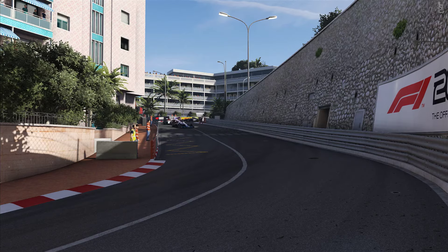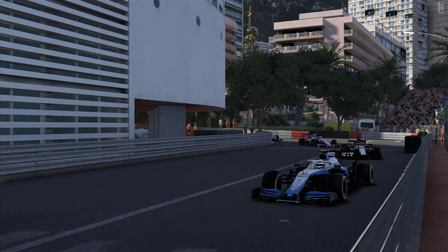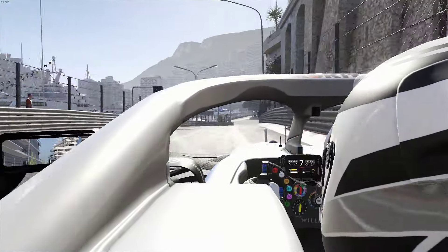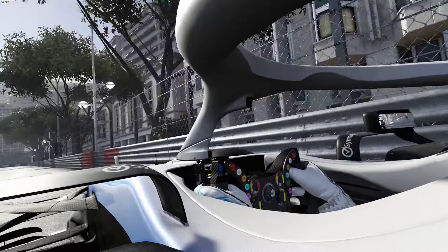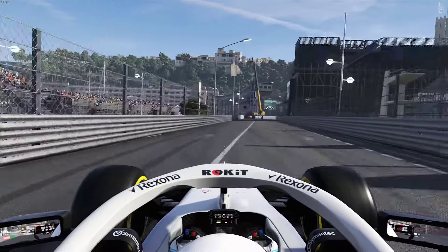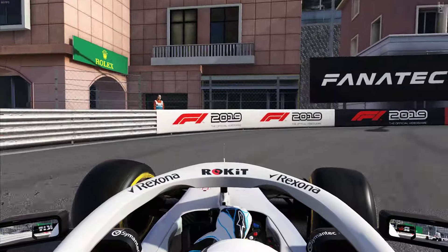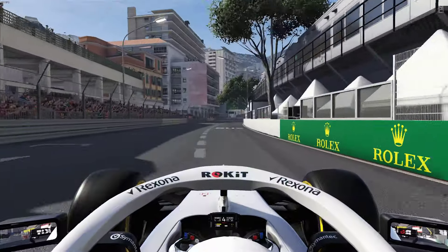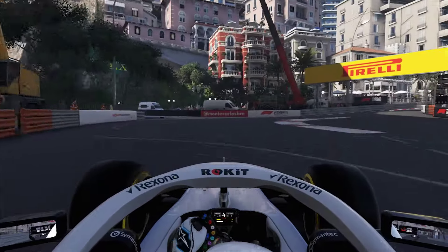Losing ground to the car ahead. Through the tunnel — it sounds really nice in here. That Alfa Romeo is all over me. Just don't have the downforce to stick it into these corners. It looks smooth but it's slow — running a little bit wide, almost clipping the barrier. Back over the start-finish straight once again, and the DRS is now enabled.